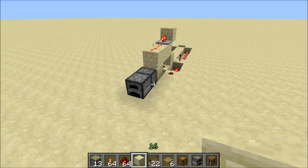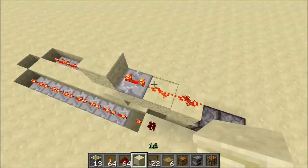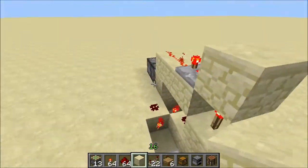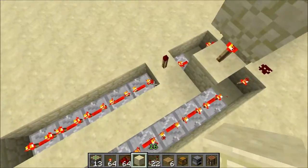Hey guys, Cory here with another Minecraft Redstone Tutorial. Today I'm showcasing this circuit that allows you to use a sapling in a furnace — or any other item that burns for the same amount of time as a sapling — to get a redstone output.